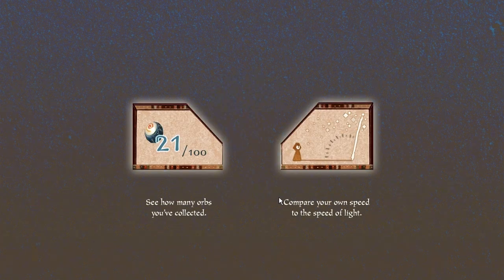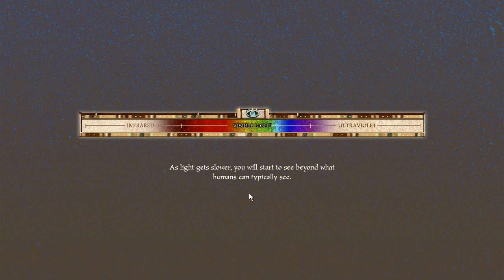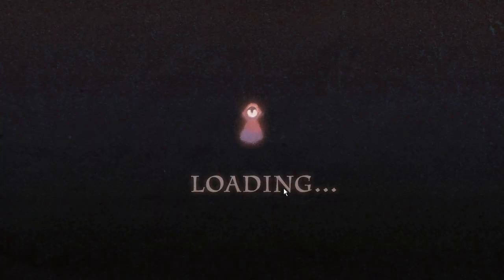Collect orbs to slow down light to walking speed so you can finally move on. See how many orbs you've collected — we have to collect 100. Compare your own speed with the spirit of light — I'm guessing that's the speed of light and that's your speed. As light gets slower, you will start to see beyond what humans can typically see: visible, infrared, ultraviolet. Move with WASD, look around, escape for options. This is a pretty recent game and there's not many LPs of it actually on YouTube.